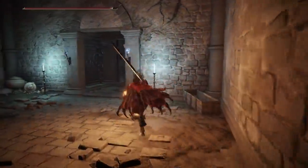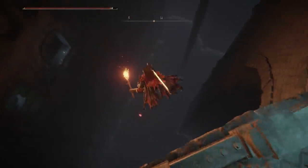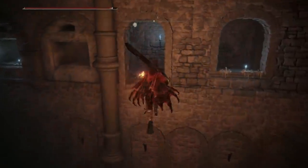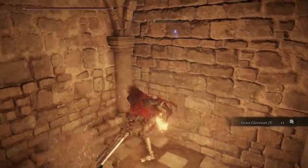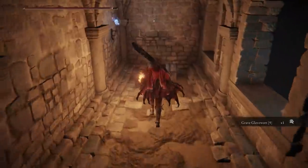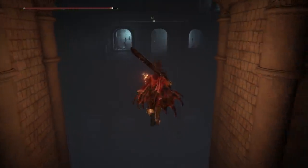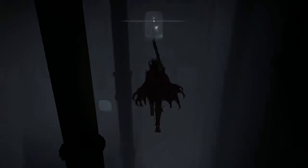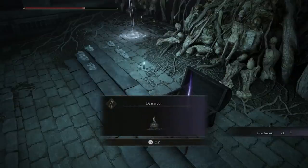Sometimes FromSoftware likes to include not only illusory walls but entirely invisible platforms you can walk across. If you go to the middle of the staircase here, you can fall off onto an entirely invisible platform. From this drop you'll have two ways you can go. To the left side is a clearly visible opening in the wall — head over here and you'll find an illusory wall with a Silver Scarab Talisman behind it, which raises your item discovery. Traveling directly across and further down, you can use openings as a guide for where the platform exists. Travel along further and you'll find the rest of the dungeon and even a Stray Mimic boss with a death root located behind them.